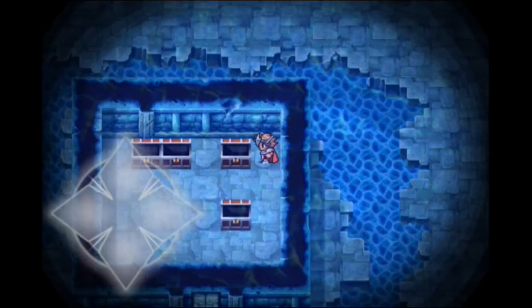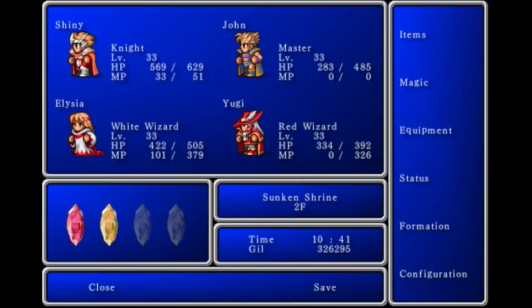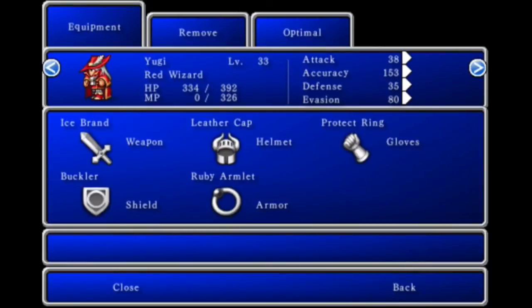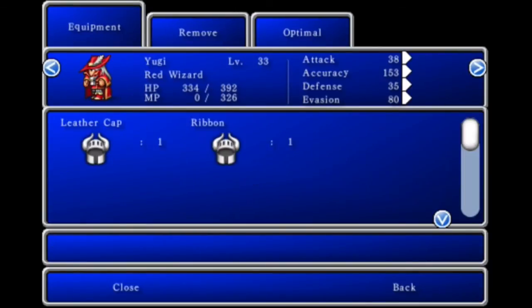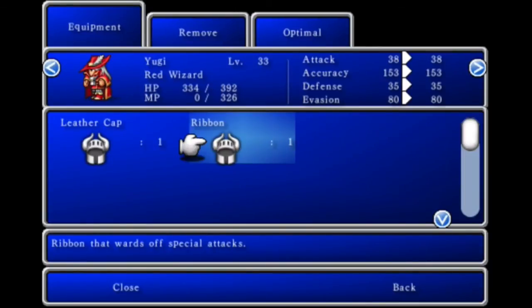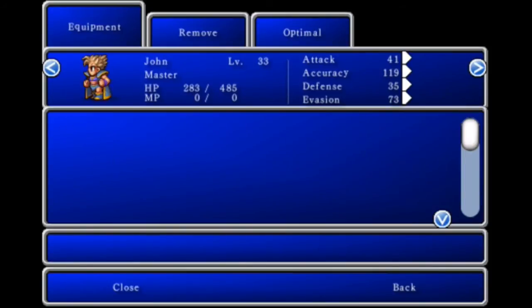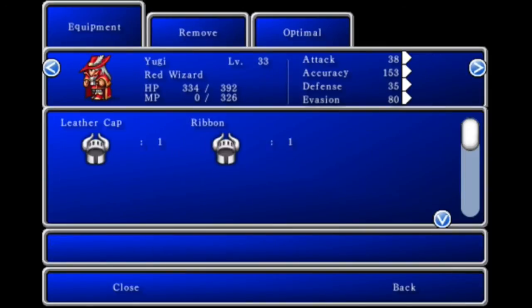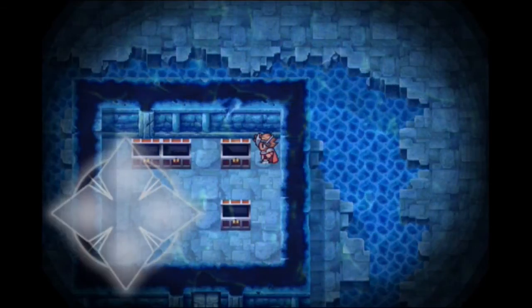Let's go this way and that way because I believe there's one in the middle. Looking at equipment — you have a ribbon. It says it guards against special attacks. I think it might be better to give it to... wait, you can't equip it? Oh yeah, your stats go down. So I'm just going to give you the ribbon — there you go, you're going to have it.